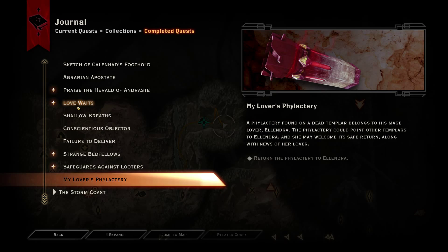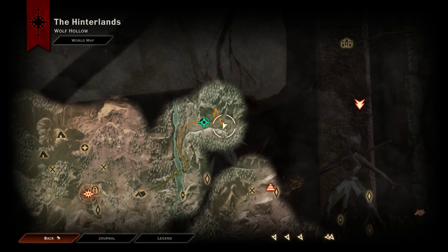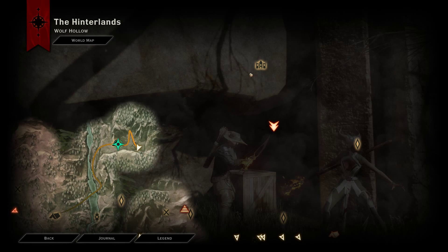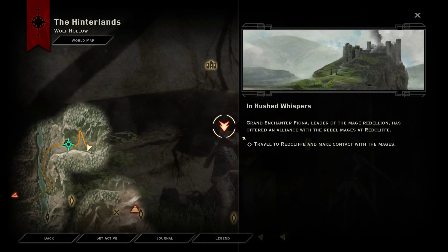Safeguards Against Looters: a man named Hessel fled the fighting to a cave in the Northern Hills with a secret project in tow. Search the Northern Hills — that was it? Okay, that was pretty random. So we're here. Wow, this is a long way. Can I fast travel to there? No, I cannot. Grand Enchanter Fiona, leader of the Mage Rebellion, has offered an alliance with the Rebel Mages at Redcliffe. Travel to Redcliffe and make contact with the Mages.